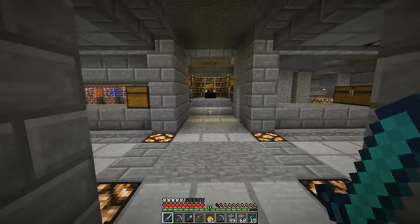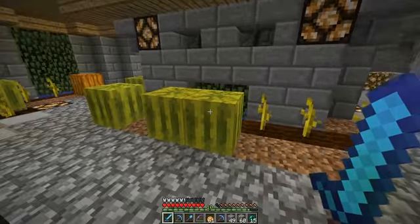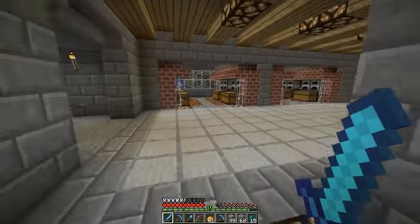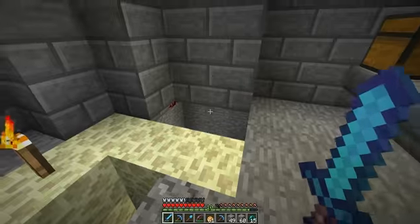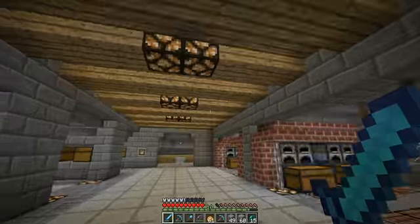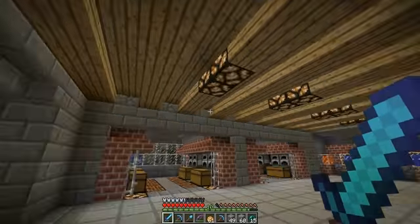I've only changed a few things. I've put in a pumpkin and a melon patch — this was a big empty space. This used to be over here by the cobblestone generator. I've closed this area off and I still need to put some finishing touches on it. I'm still planning on putting a floor down there but I have no plans as to what I'm going to put there yet. I put in a wooden roof just for the heck of it — I like the way it looks.